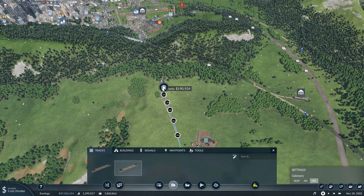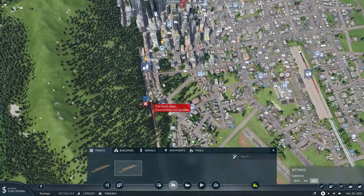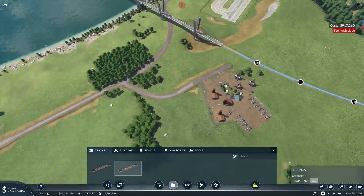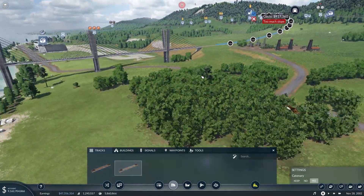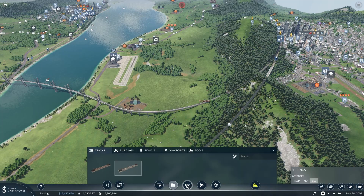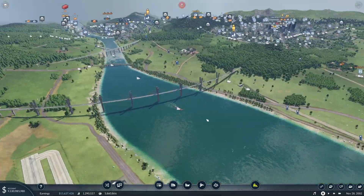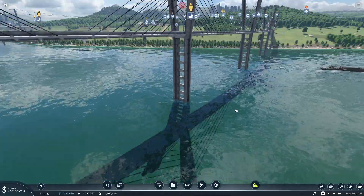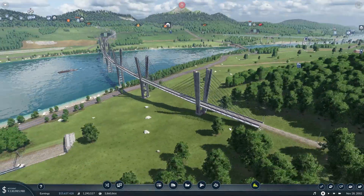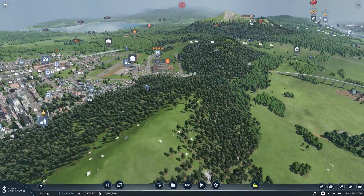Now comes the challenging part of hoping that we can get enough elevation here to connect up to the station. It definitely looks like there's way too much slope so we're going to need to figure this out somehow. We were able to get a track back up here — this bridge ended up being a little bit taller than I would have liked, but I still don't think it's too terribly unrealistic, so it looks cool and it should function pretty well.